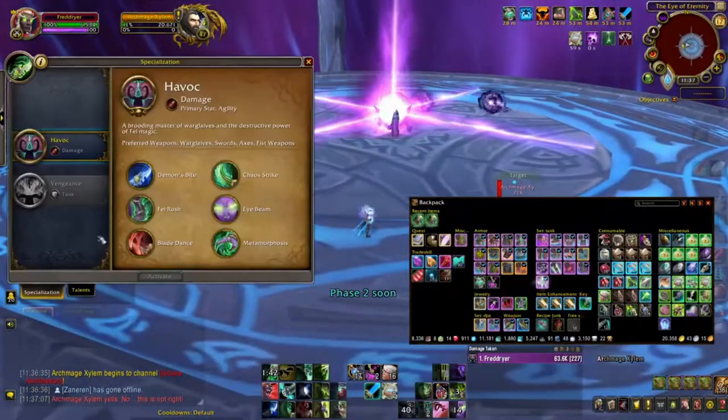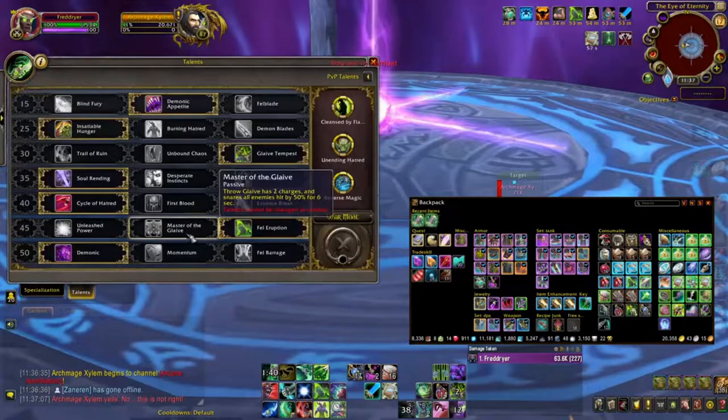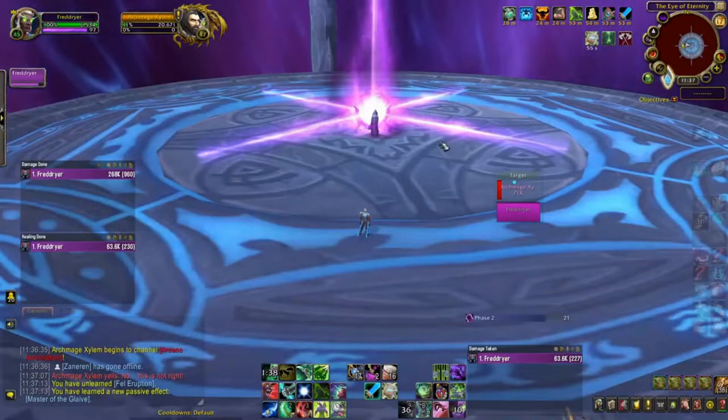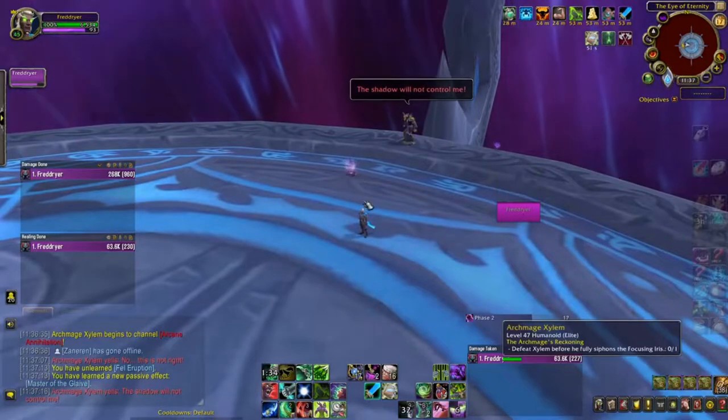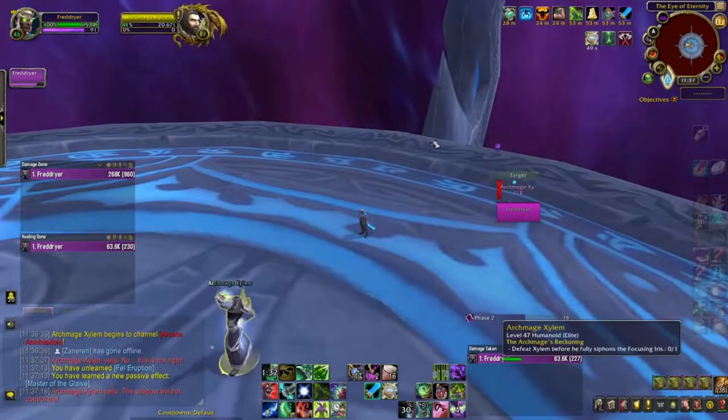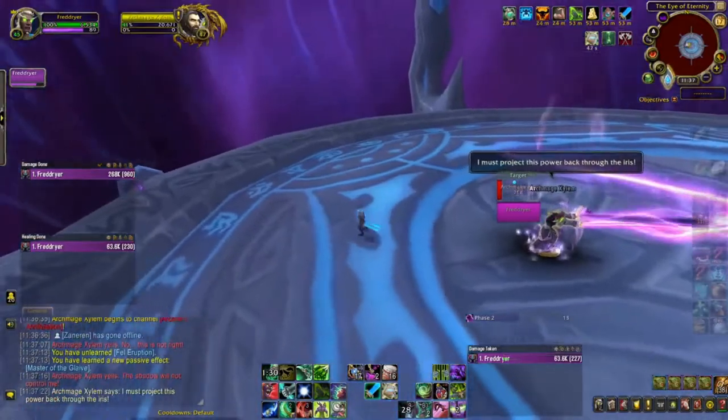A nice thing you can do with Xylem is between these phases — you can see I'm doing this right now — I switch off my life-stealing weapon. Since weapons scale, there's no reason not to. I switch on to Master of the Glaive, which is a snare attached to Glaive Toss and gives you a second charge.